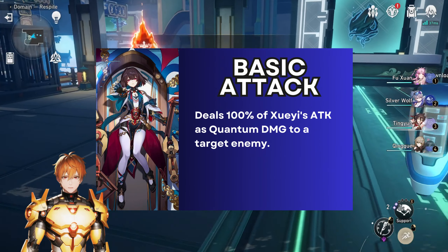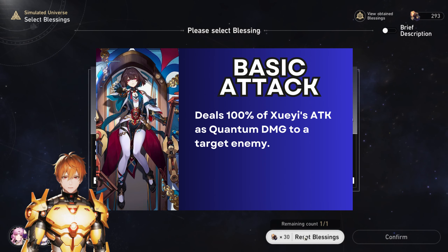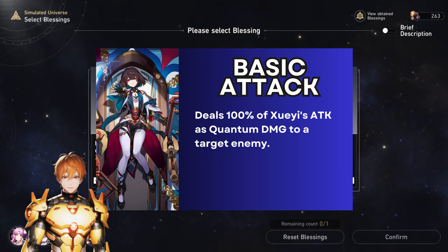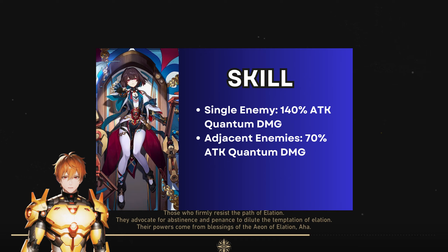The basic attack is nothing special — it's not something that you will use at all. It deals quantum damage to the target enemy based on her attack. Now let's move over to her skill.